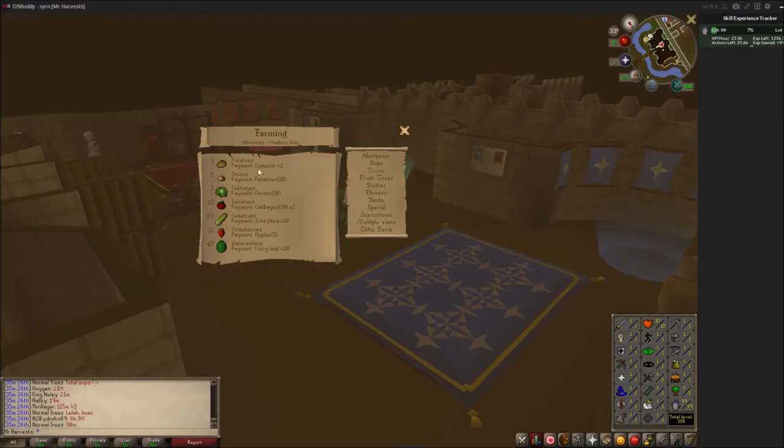From 1 to 15 you'll be doing potatoes, onions, cabbages — stuff like that. I highly suggest using super compost, because it gives 26 experience per use. Just by fertilizing all four patches with super compost you'll hit level 2 right away. It's super easy.